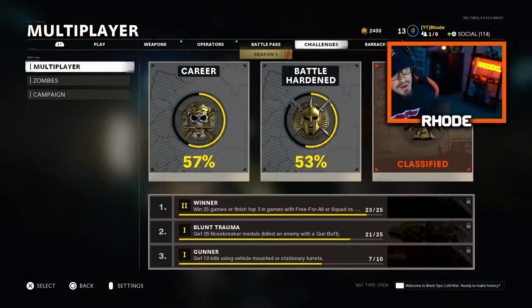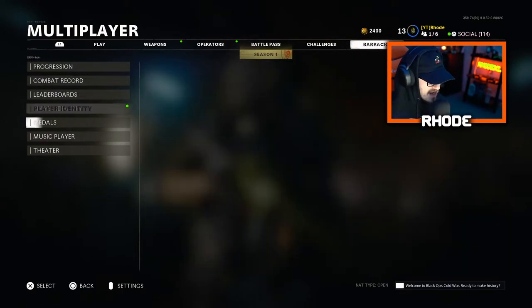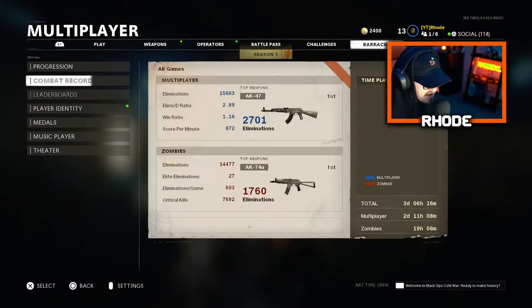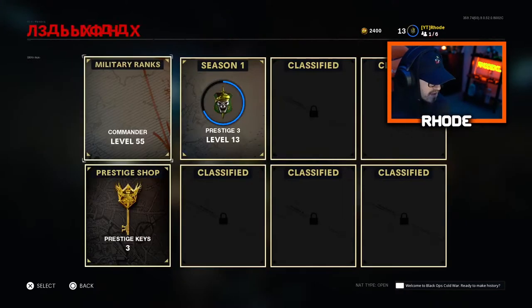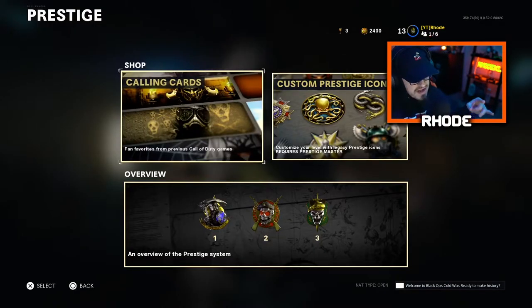I know how to get there because I was watching another video on it. You're gonna go to Barracks first. Right here it doesn't really say anything about the prestige shop, but at the top you see Progression — go over it, you see Military Ranks, Season One, and then obviously at the bottom right there you see the Prestige Shop. I have three prestige keys.